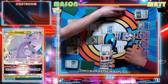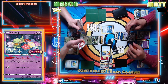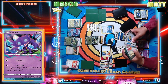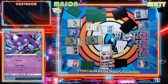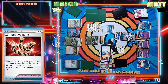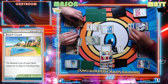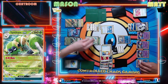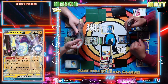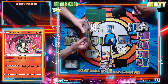Super unfortunate for me there. You have five cards in hand. Let me check your discard. This is where it gets a little bit crazy - two Bosses are down. Escape Rope, Escape Rope - pretty rude, dude. Promote the Spidops without the EXP Share. I'm gonna send up this Cramorant and we are going to use Spit Innocently for 110.